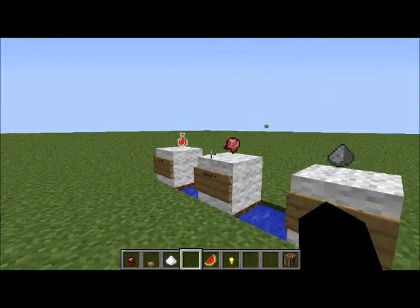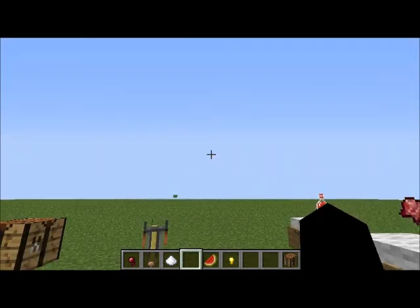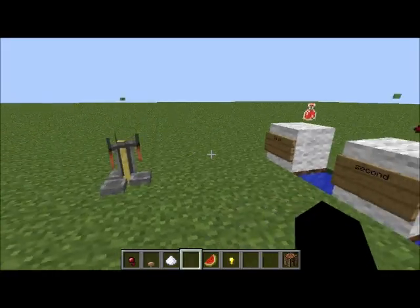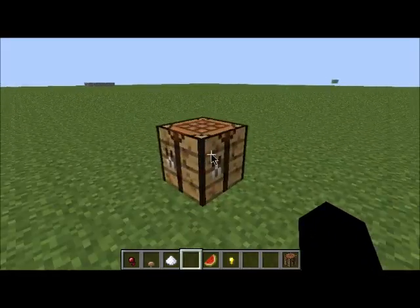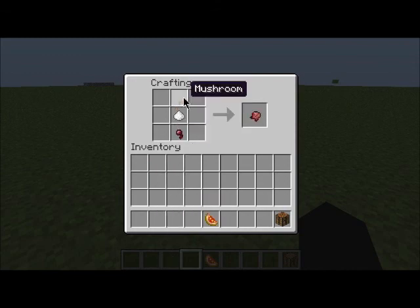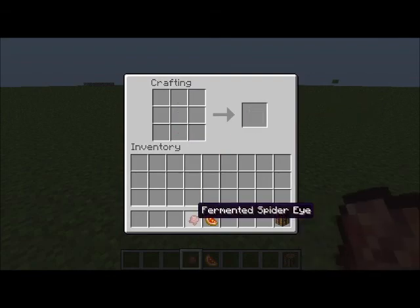The gunpowder will turn it into something called a splash potion, which you can throw at mobs to hurt them. To craft the fermented spider eye and the glistering melon, just take the gold nugget and the melon to make a glistering melon. And to make a fermented spider eye, just take a spider eye, a brown mushroom, and some sugar. And that will make one of those.